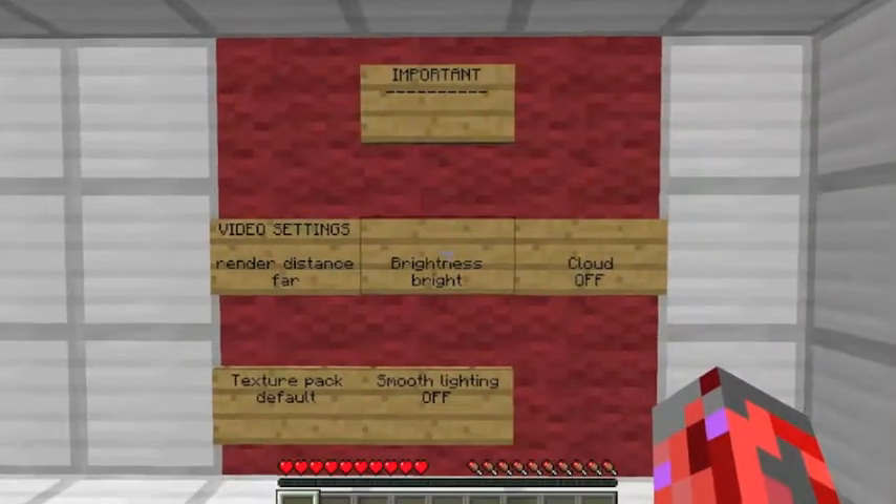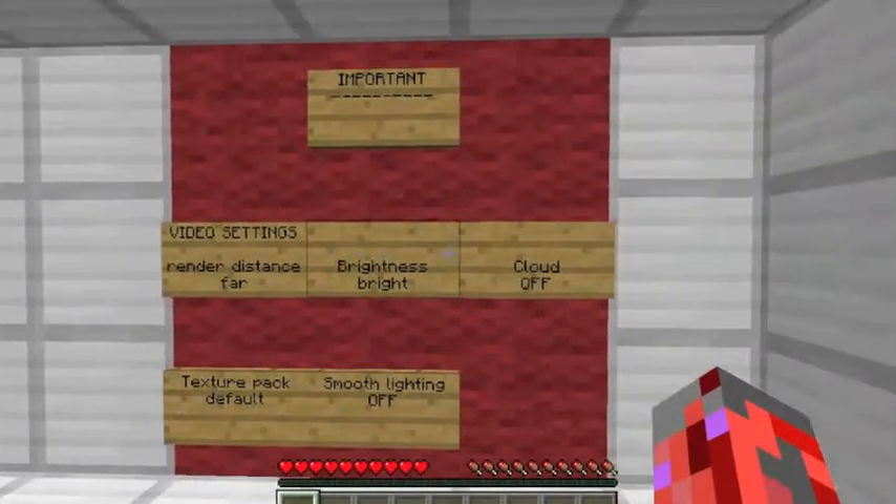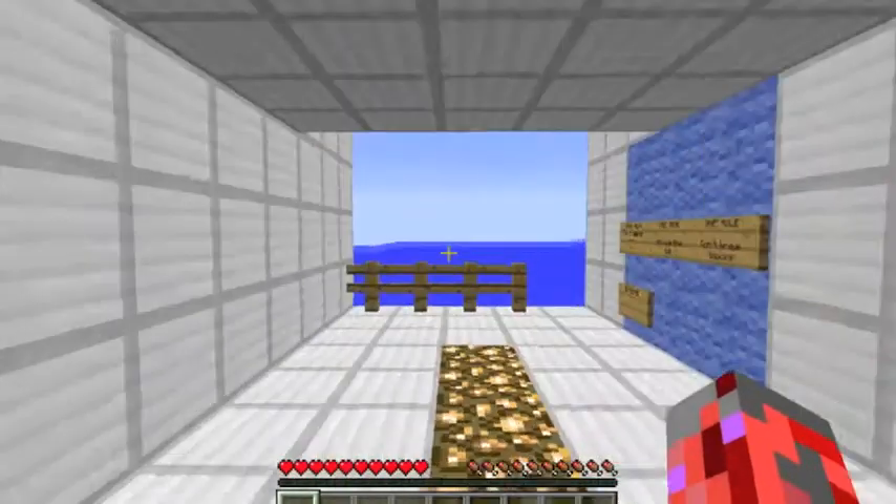Bjarg — sorry if I didn't pronounce that right. Important video settings: render distance far, brightness bright, clouds off, texture pack default, smooth lighting off.